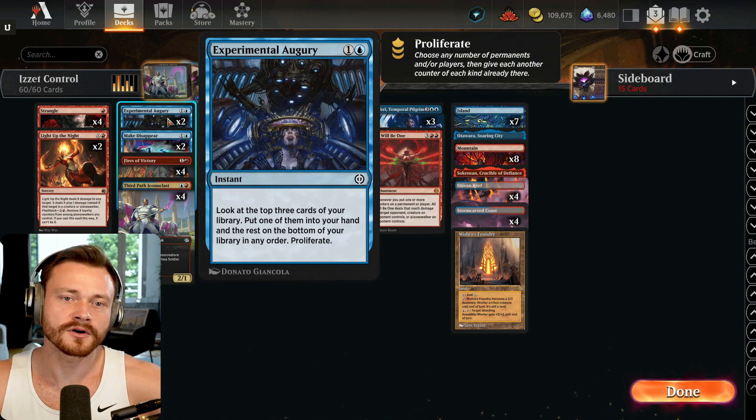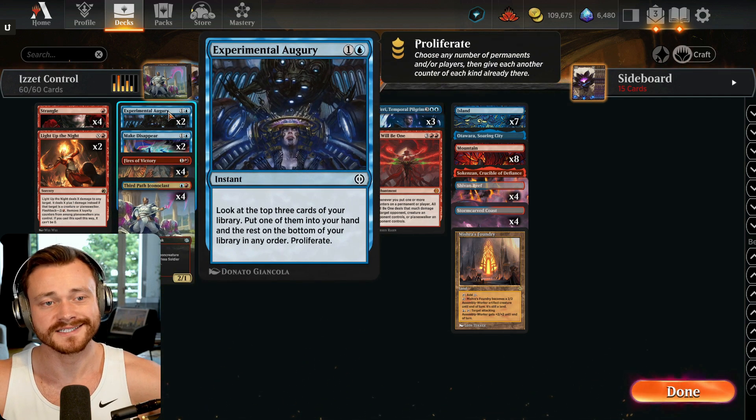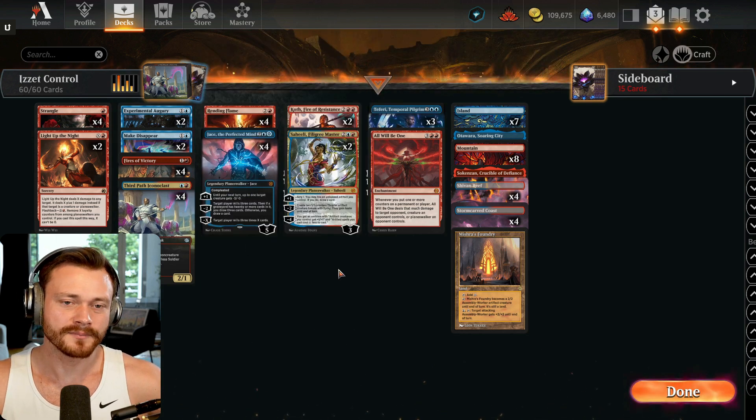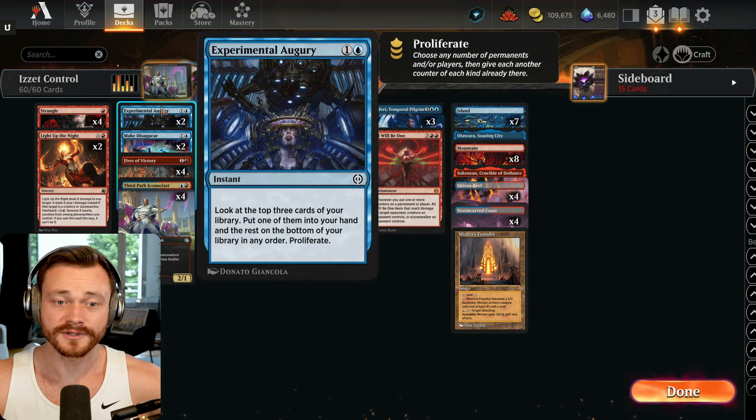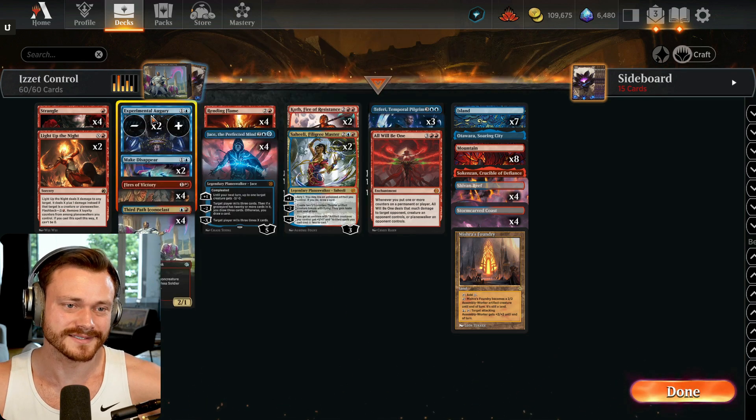I ran 2 Experimental Auguries today. You really don't need more than one — this is not a turn 2 play, this is like a turn 6 play. You top deck it, pump up all your planeswalkers by proliferating, and get an extra minus out of each of them. You didn't expect that turn to completely run away with the game — that's where you want this thing.